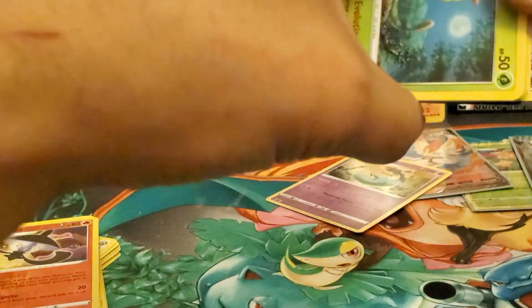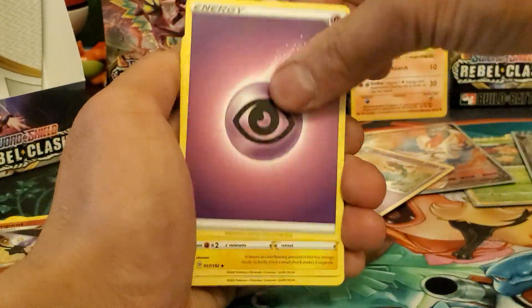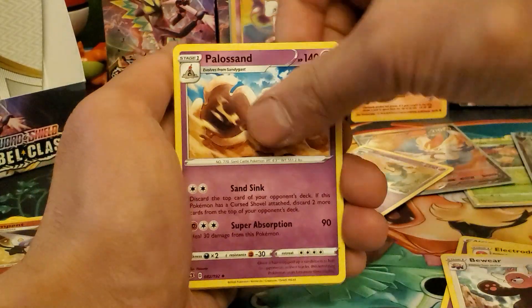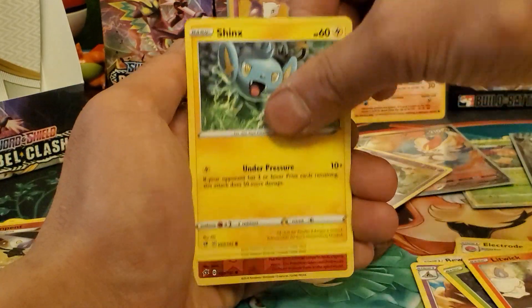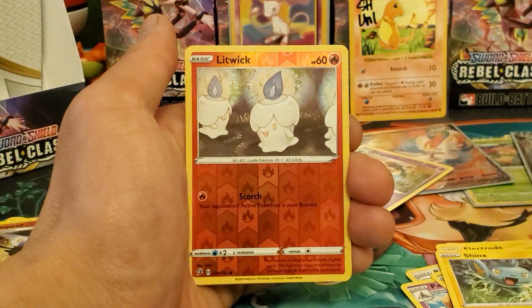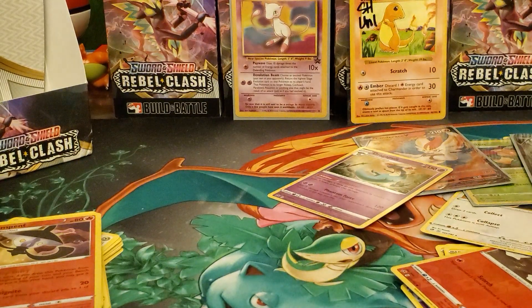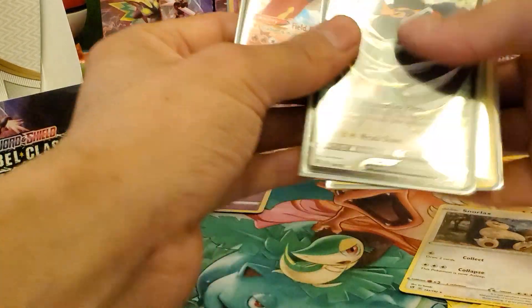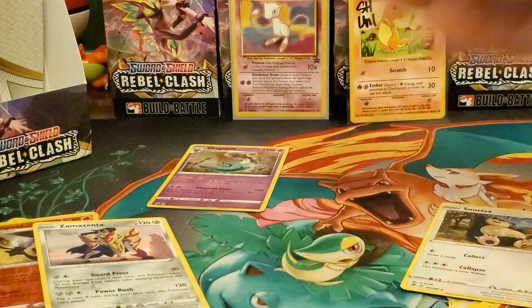Alright, we're going to open up this last pack. This is it — last pack magic. We need it because we haven't pulled anything good today. Two Vs — this is gonna be a dud box for real. Core energy, Electabuzz, Bewear, Politoed, Caterpie, Glimmet, Corsola, Litwick, Shinx, Rolycoly — and the final card for today's video. Out of 13 packs today we only pulled two Vs, an Appletun hollow, and an Arceus as a regular rare.